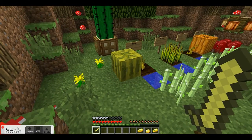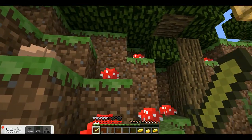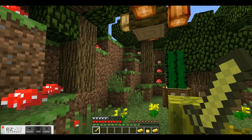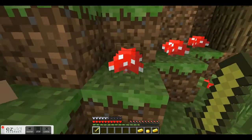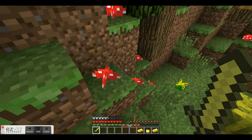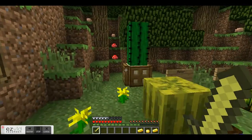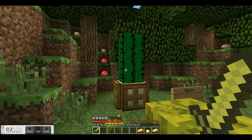Now around here we have mushrooms, brown and red. In dark areas they will actually spread, so I had to plant them in the shadows at night. And right-clicking with bone meal, as of 1.1, will transform them into the large mushrooms that are actually found in the mushroom biome.